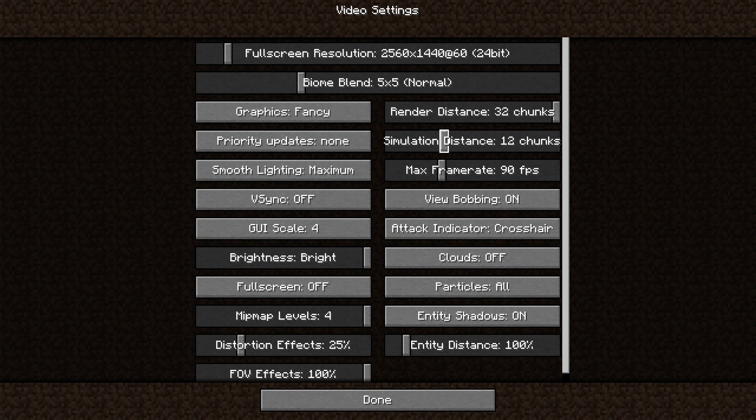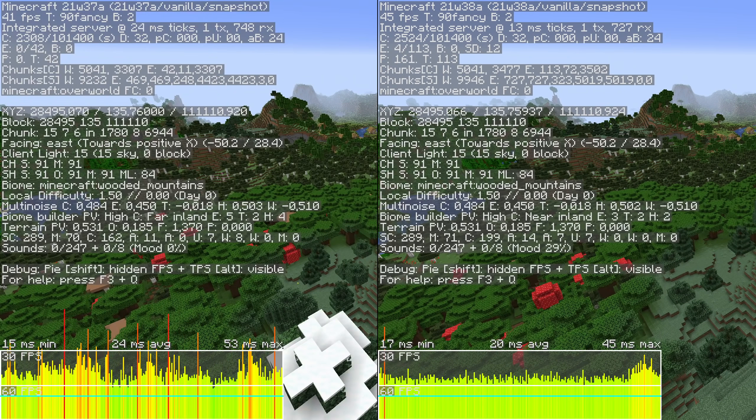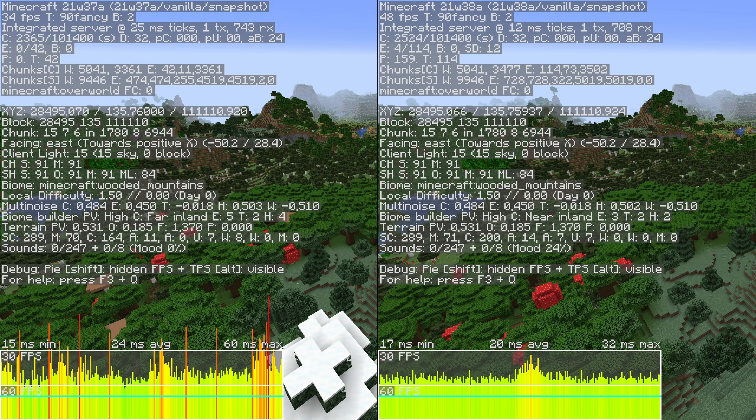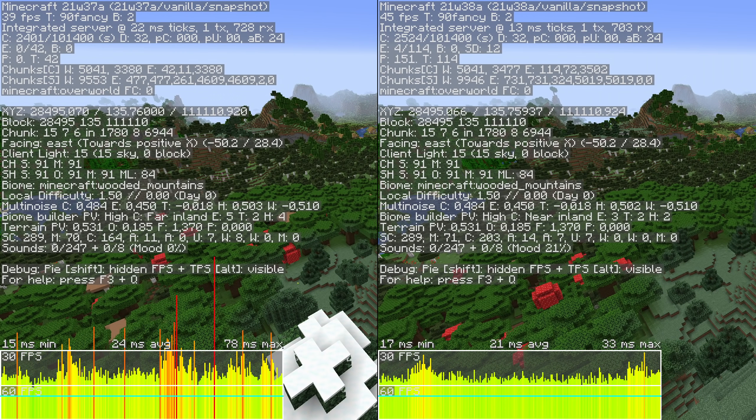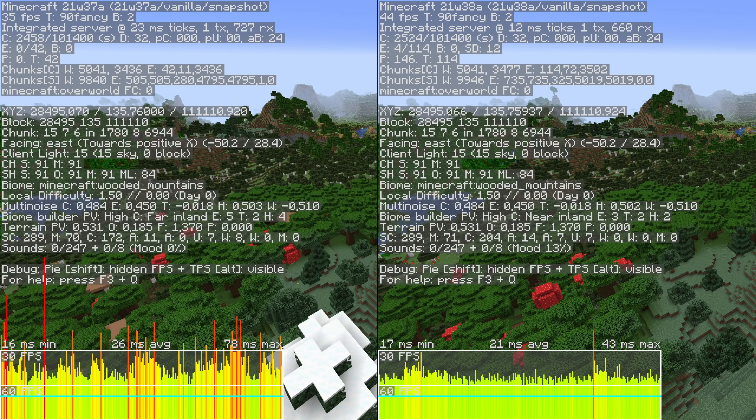An interesting performance option is a new setting called Simulation Distance. This separates the distance which the game will use to simulate entities from the total render distance. For now, this only affects entities — blocks outside this range will still keep ticking. The team is working on making the new setting apply to this as well.